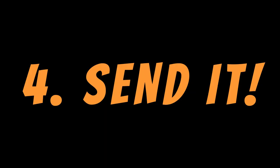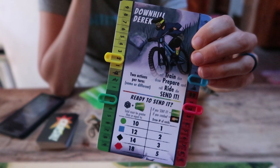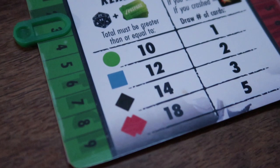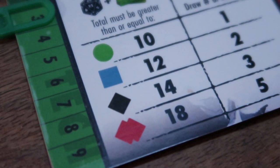Sending is the only way to pass through a feature tile, and you can only send it if you are on a feature tile and the skills on your rider card meet or exceed the skill requirements listed on the tile. To successfully send it, you'll need to get at least the required sending points for that feature color. For green, it's 10; blue, 12; black, 14; and red, 18.